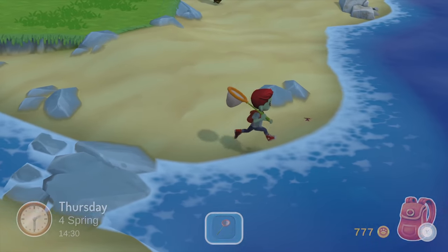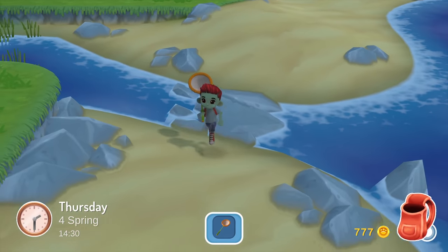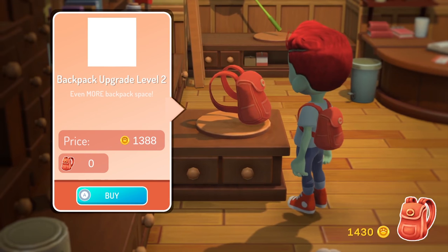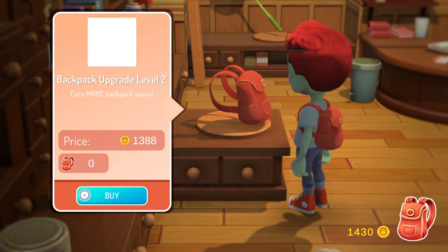The beach seems to be the most profitable bug hunting grounds. These Dukes of Burgundy sell for 20 each, and I can get a lot of them pretty quickly by just running back and forth. I easily have enough for the next bag upgrade by the end of the day, but I decide to hold off on buying it. That realtor's office should open soon, and I'm not sure how much it will cost me to buy a house.